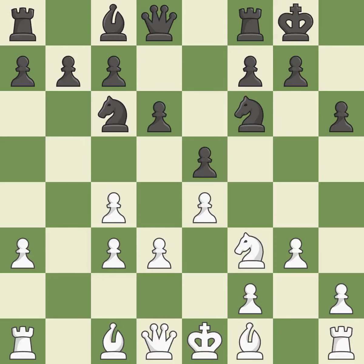Castling gets the king to a safer square, out of the center of the board, while also developing a rook. Castling kingside tends to be safer because the king is further from the center. It is best.